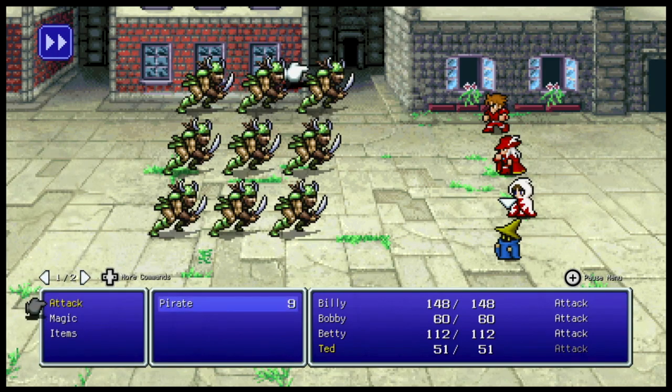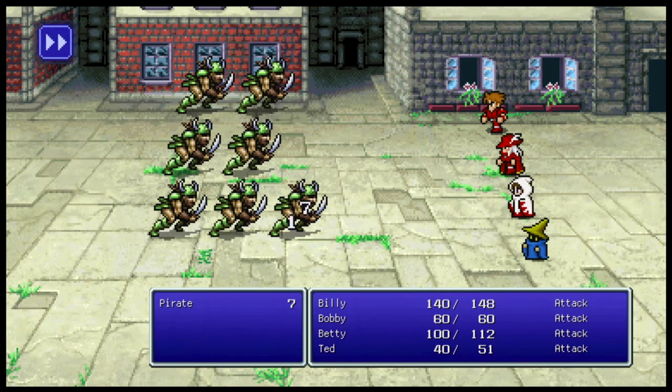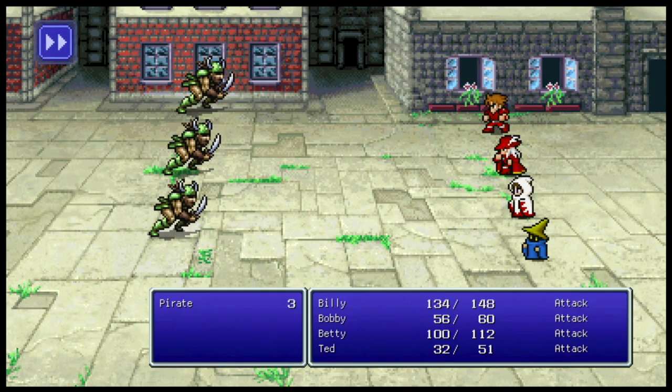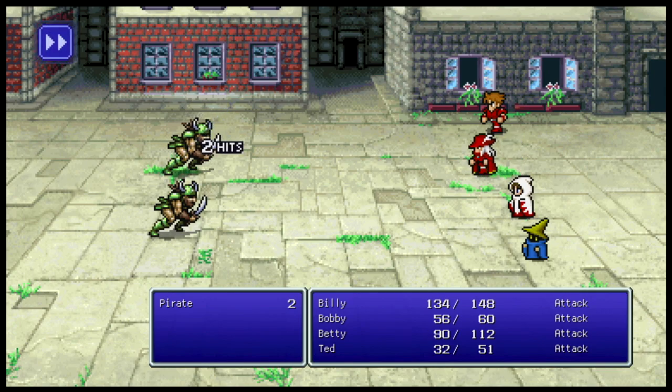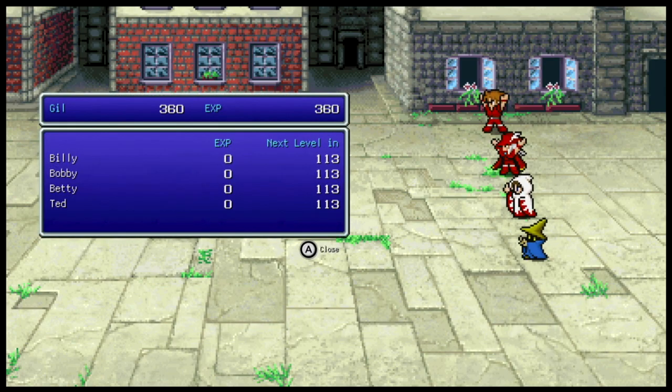These guys are actually not very hard at all. The fight will take forever if I don't use the fast-forward feature, so we're going to do that. They have about 25 to 30 HP. They're very easy to beat — I probably didn't actually need to rest up at the inn, but better safe than sorry. There we go, we defeated the pirates.